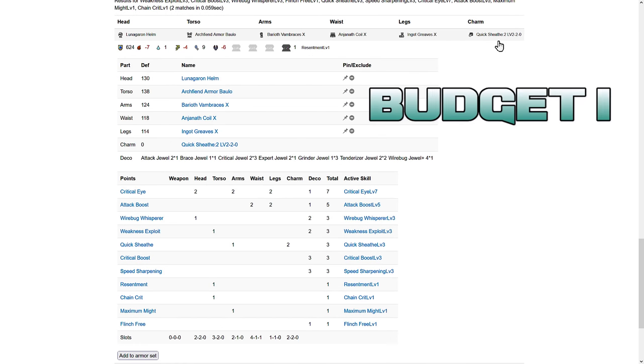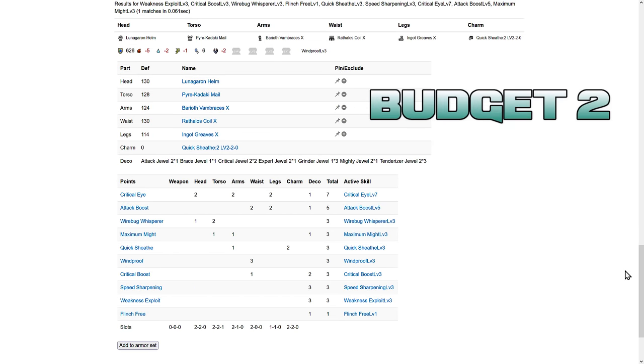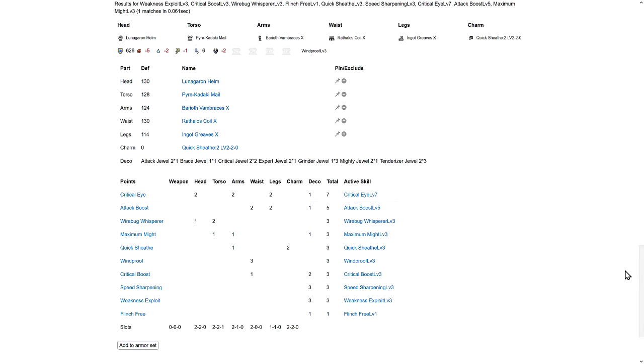For the budget mixed style build: this is with a Quick Sheathe 2, 2-2 Charm. The only thing you lose is 2 attack compared to the meta Flicker build, so actually pretty good. If you only have a Quick Sheathe 1, 2-2 Charm, then you go down to Attack 4 but still not a bad loss. Similarly, if you don't want to use Rousing Roar Cat, here is the Max Might budget version — same charm. All the budget Longsword builds will be QS 2-2-2, so start hunting for it. I do think Quick Sheathe 3 is still mandatory even if you use Sacred Sheath.